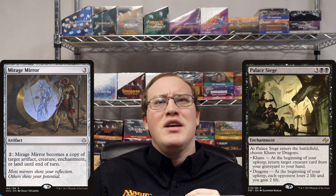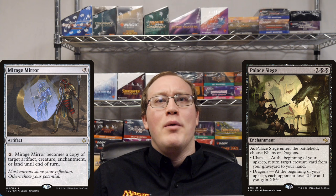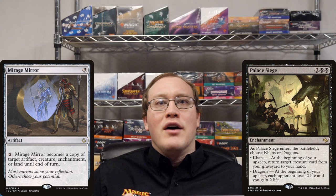But hold on a minute — aren't I just dodging the question with a technicality here? Okay sure, this wouldn't work with Palace Siege specifically because it just so happens that both of the abilities on this one are upkeep triggers. But wasn't the original question really asking about what mode you would get if you copied a Siege with a Mirage Mirror? What about that?